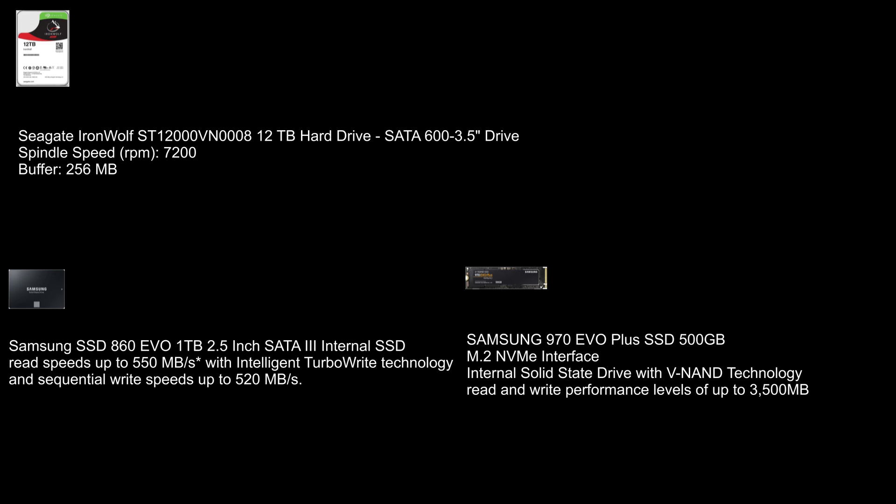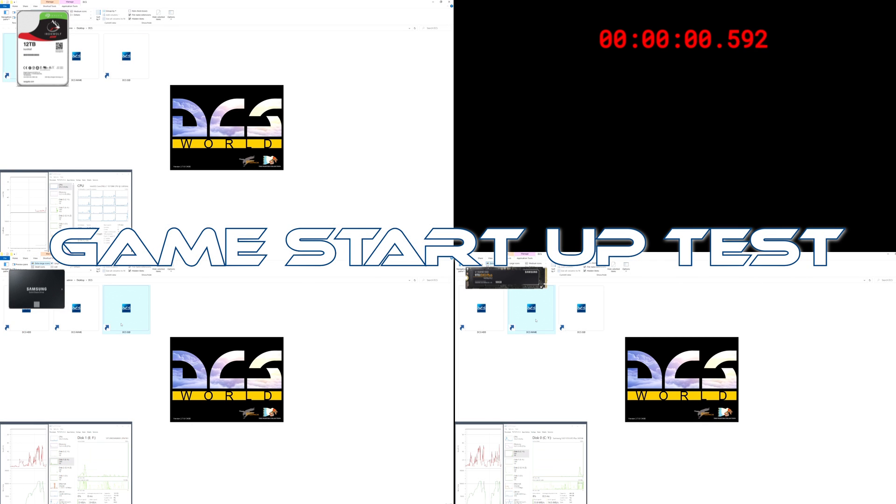For this test I took the same DCS installation with just four or five modules and copied it to each of the drives, ran the test from each drive and recorded it. I tried to synchronize the recordings as best I could — if it's off by half a second or a second, I apologize. This is a test of starting up DCS cold after a reboot and seeing how long it takes for the game to show up on the main DCS screen.